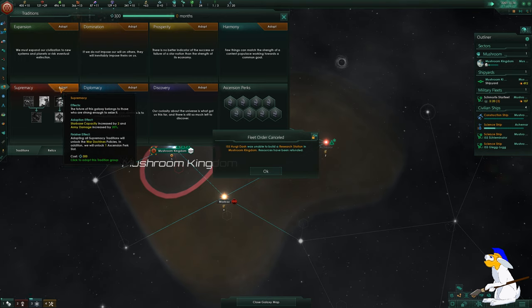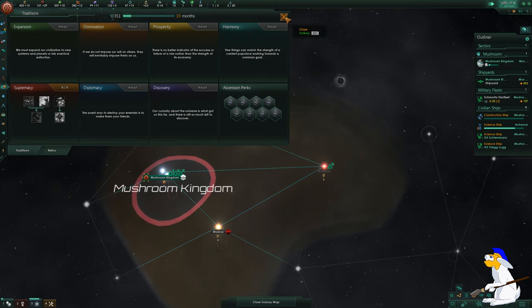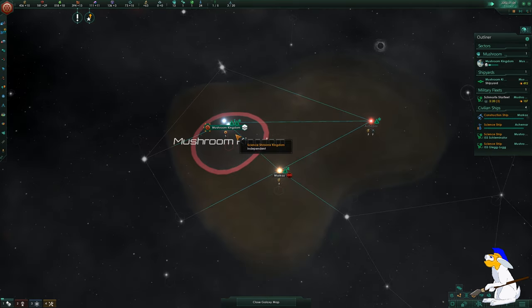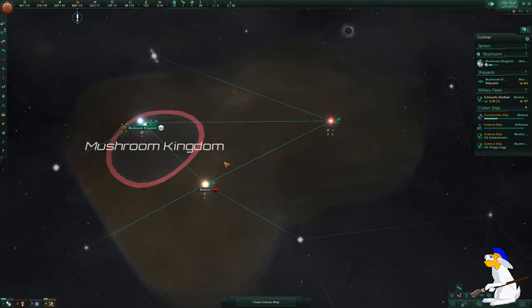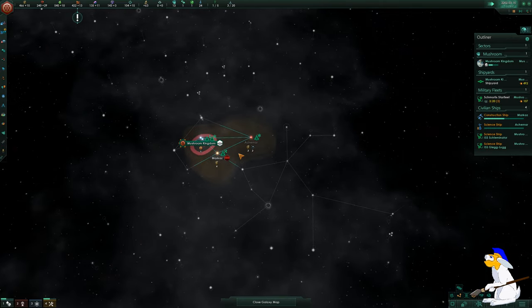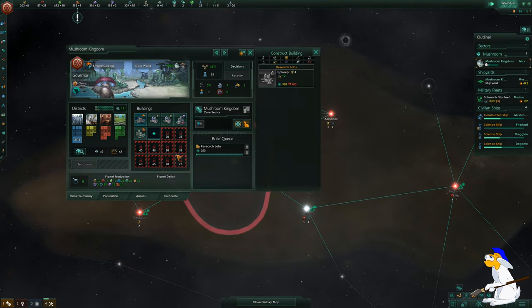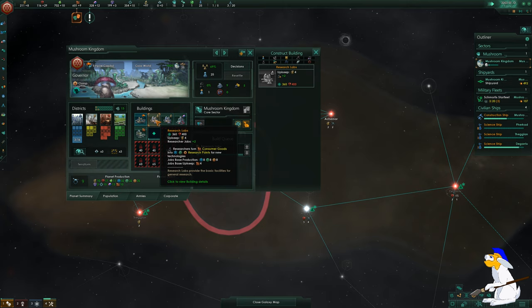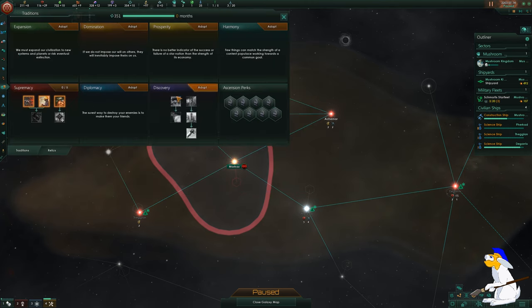I'm going for supremacy here, which is going to give my ships a small bonus - really useful. It's quite ambitious doing a tall empire on Grand Admiral, so it'll be interesting to see how it turns out. If I can get in and subdue the first enemies, I stand a pretty good chance. I'm getting free research labs because I really want to get as much research done as possible - honestly, this is going to be the only real advantage my guys will have over the enemy.